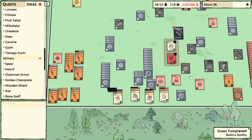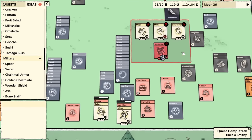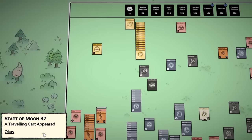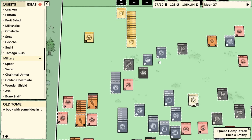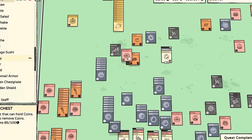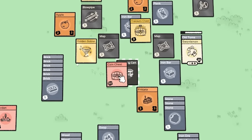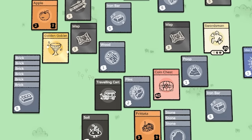There's a hidden world behind the strange portal - thanks game, didn't know that. Goblin shaman again! Swordsman, the militia man nearly died - almost went the way of the dinosaurs. A traveling cart appeared - exciting! I'm gonna spend all my money on it. An old tome, a book with an idea on it - can't read it. I want an apple, a frittata, an iron bar, a goblet, and a treasure chest! A key goes in the treasure chest - we get a magic tome, a map, and a smithy.